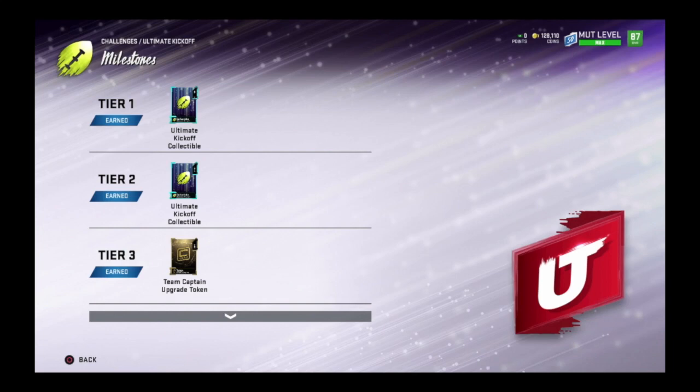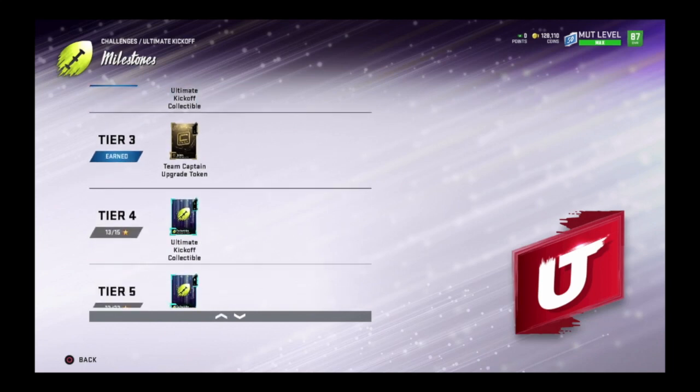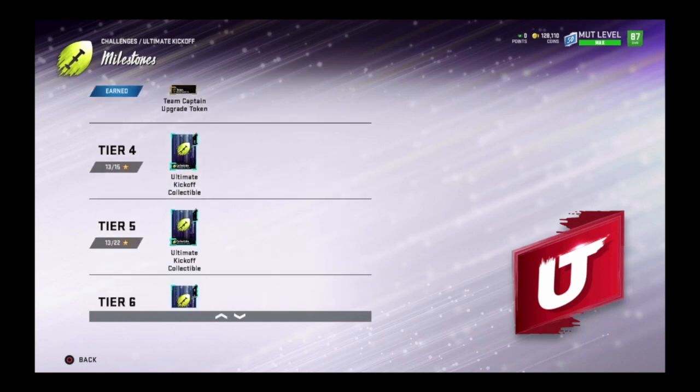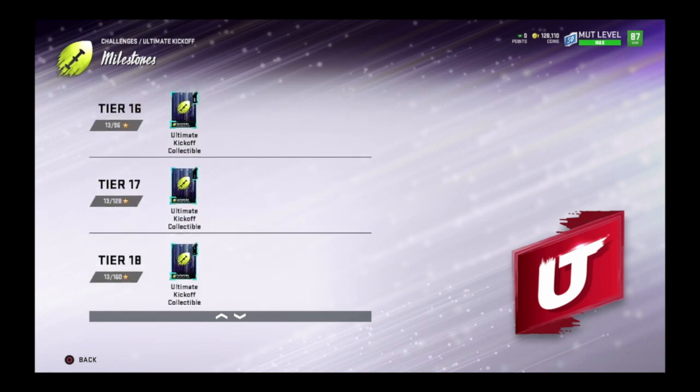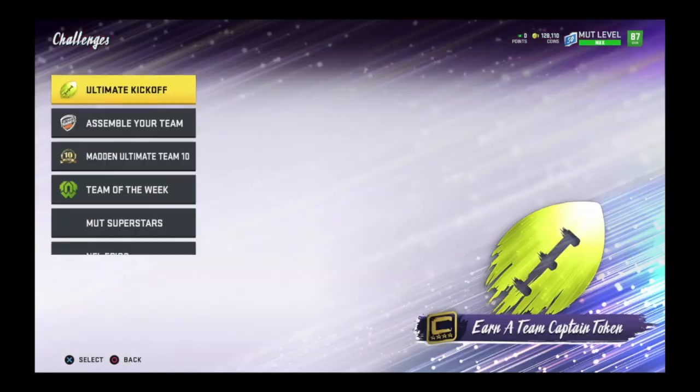We're going to head to the milestones, and as you guys see, you can get 17 collectibles and one Team Captain upgrade token. You got to get all 160 stars to be able to get all these collectibles.